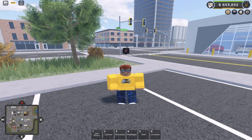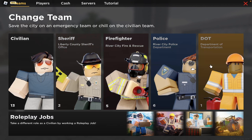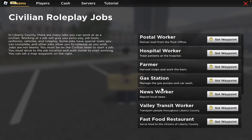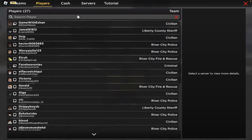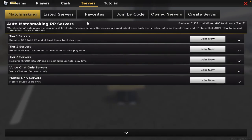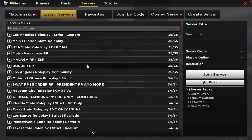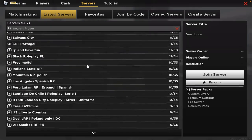On the left side of our money, we have this three-dots button. If we click it, this brings up your menu. Here you can change your team, click on roleplay jobs and select other jobs, view all the players and what team they're on, buy cash with Robux, and join servers. We've got matchmaking servers and listed servers — these are listed private servers that are usually all roleplay servers.